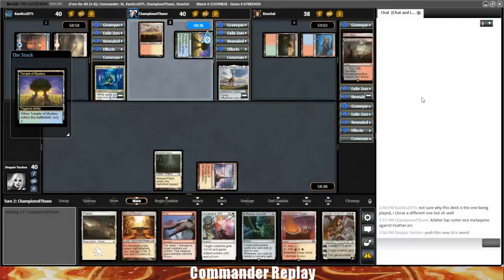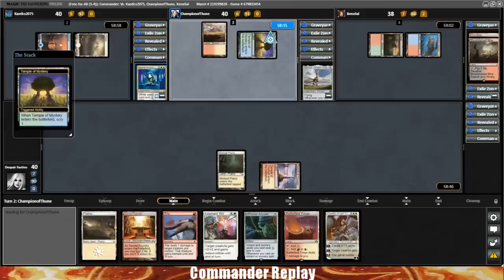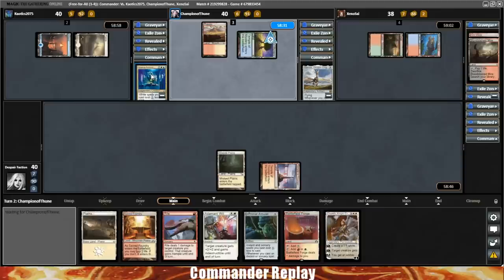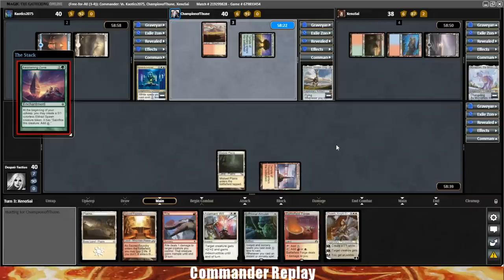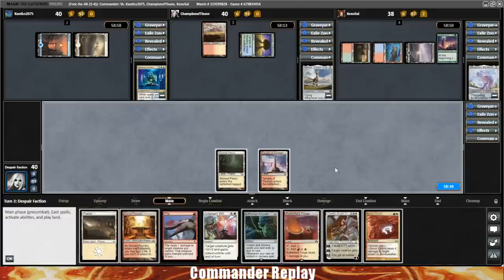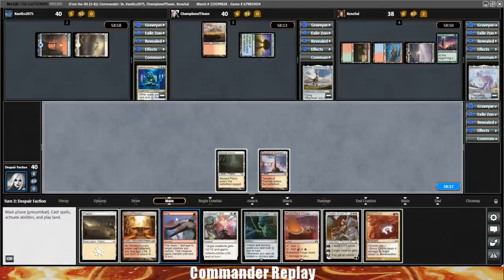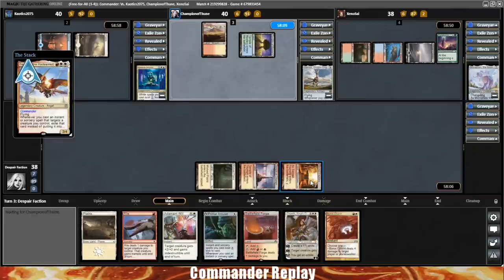Another opponent notes that Arbiter has some nice metagame against Feather — yeah, it does. The key to the game will probably be keeping Grand Arbiter out of play. I've tried many Feather builds at this point. I know there are a couple I like more than others — I like the Good Stuff build quite a bit. I feel like I'm going to like this build too. Because I've been playing through all the different builds while also covering other released decks, I haven't had time to really master one particular Feather build.